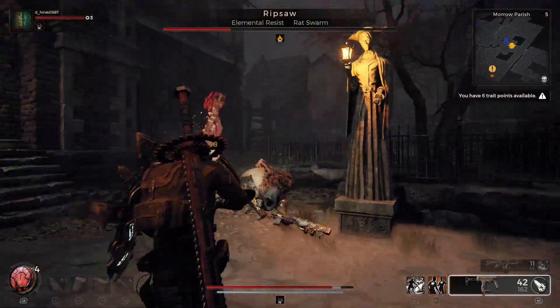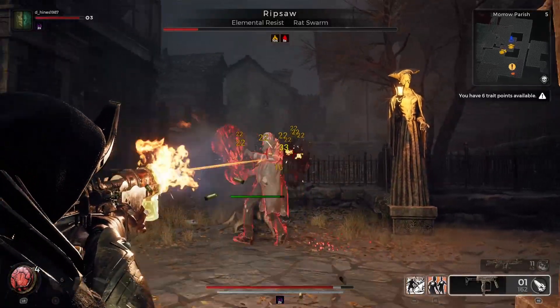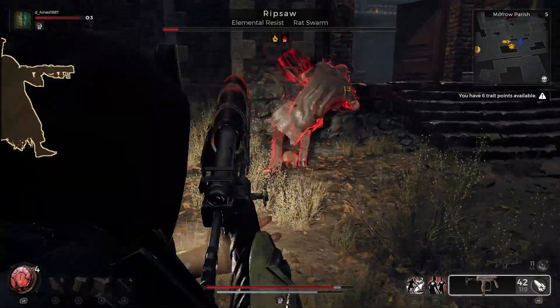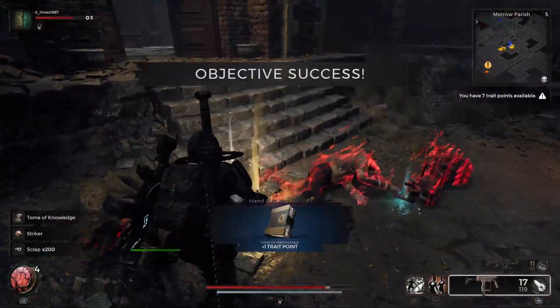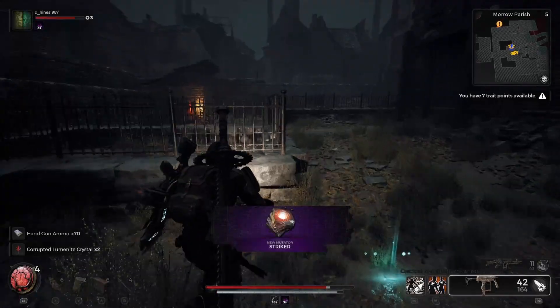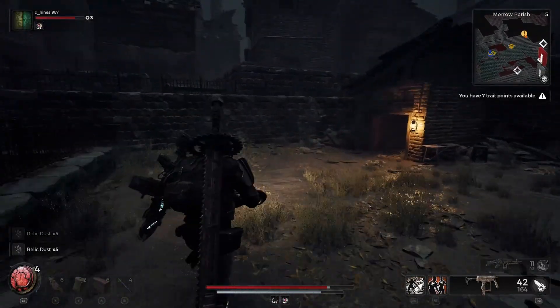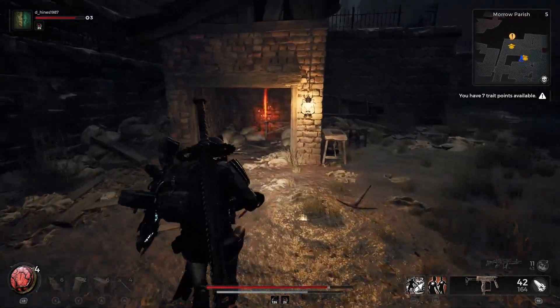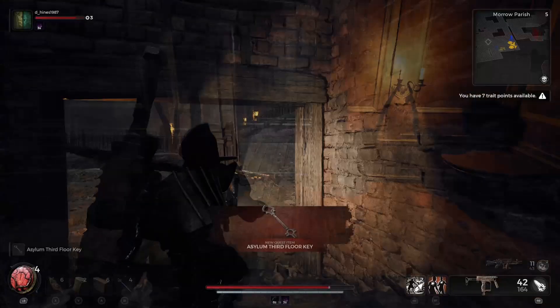Once you defeat Ripsaw, you're going to get the Striker mutator, which is a mutation you can add to your weapons. You can also get a trick point. And then after that, head over to this little shed where he was, and you can pick up what you need to get the third doll, which is the asylum third floor key. So you've got to have that.